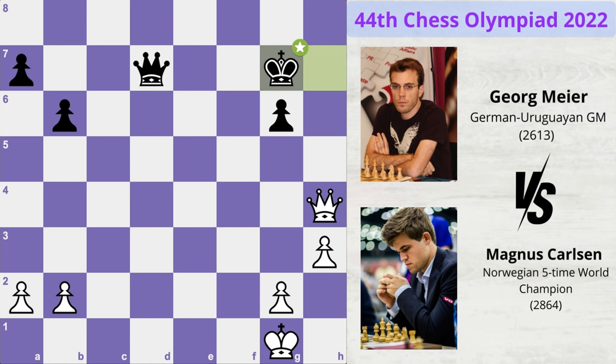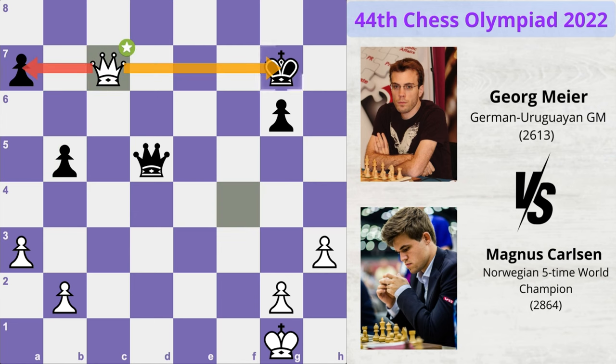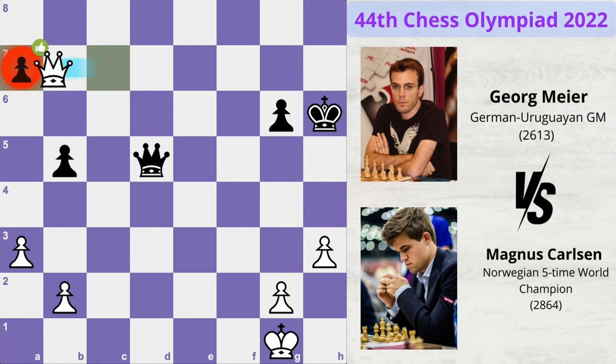King moves to g7, queen f4, queen d5 — attacking the pawn — pawn moves to a3, b5, queen c7 check, forking black's pieces. King moves to h6, queen takes pawn. Magnus is now up two pawns but black also has some counterplay as he can now play queen d1 check.